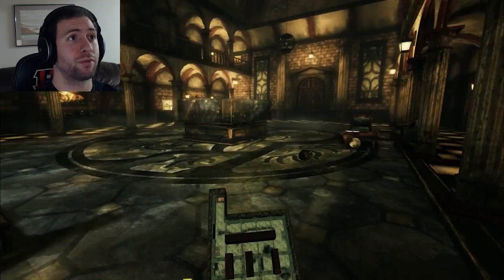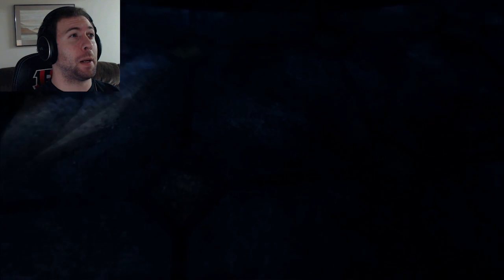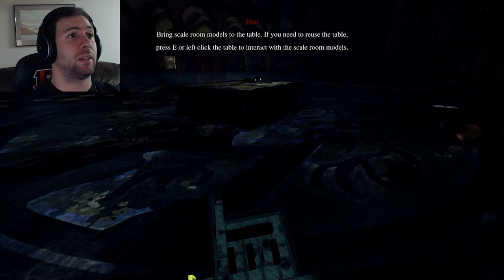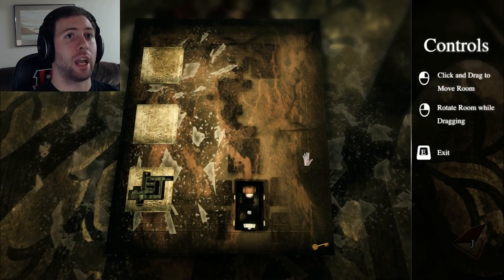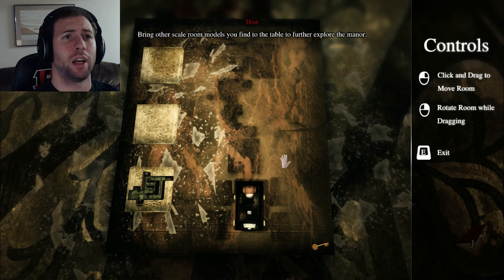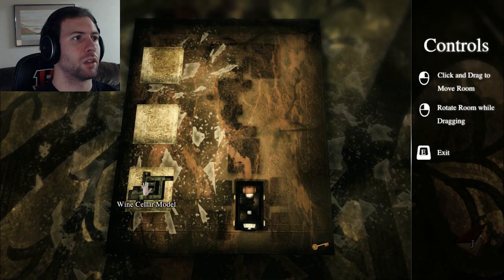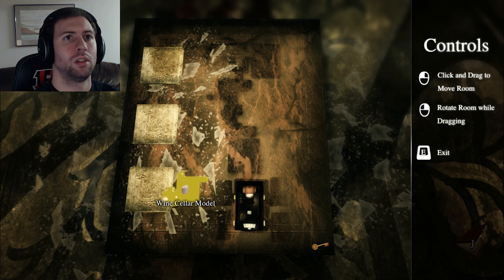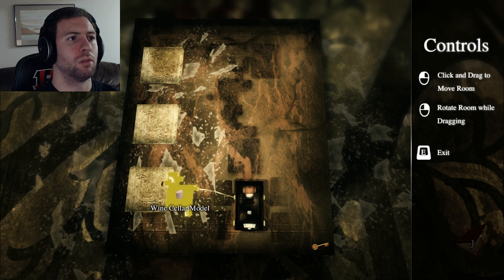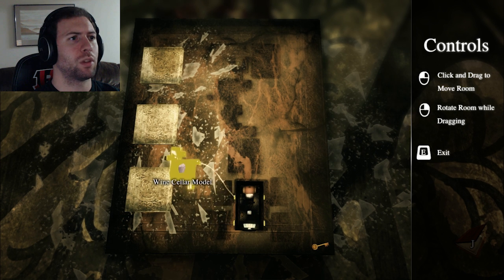I wanna get the fridge out before something bad happens. Click and drag to move room, rotate room while dragging, E to exit. Let me drag this — what's it look like? We've got a hallway there, so this goes here. No? Oh okay, what if I don't wanna go there? What if I wanna go over here? Isn't that the room where the library just was? We're not gonna block up our library — can we have this? Apparently not. If this is the entrance, that should be the first door on the left.